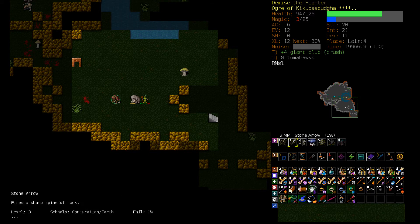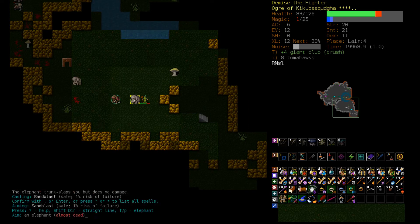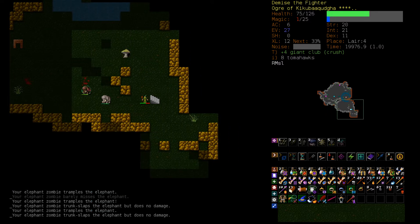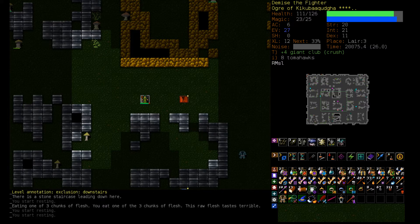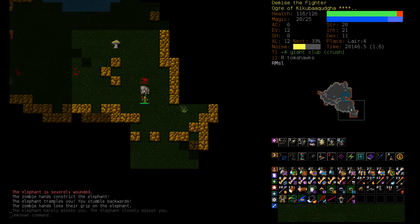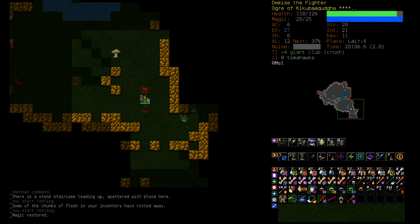Okay, we can Passwall away or Sandblast him. It's not killing him. While he's distracted, we can walk away. Please fight that other Elephant? That's not working. Let's head up and rest. Head back down. Vile Clutch and melee, Vile Clutch and melee. Got him.